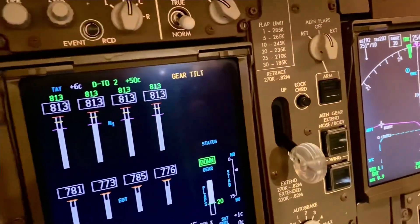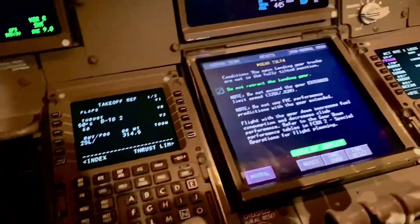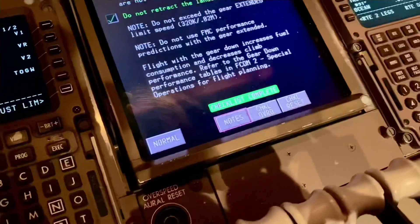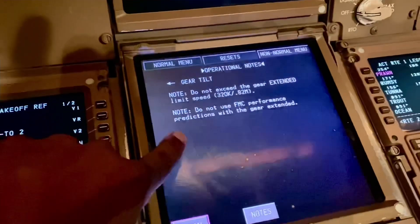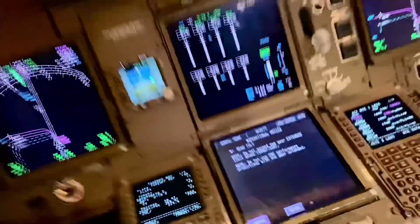We're going back to our departure point. If we're too heavy, we'll fly around somewhere, jettison the fuel, reduce the aircraft weight, and then come back. There's obviously something really wrong with the landing gear. So we'd have to return to Hong Kong — in this case, since I've just departed from Hong Kong. The notes confirm: do not exceed the gear extended limit speed, and do not use FMC performance predictions. That's the landing gear tilt checklist — come back, land, that's it.